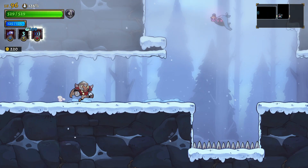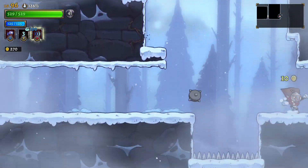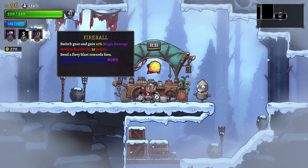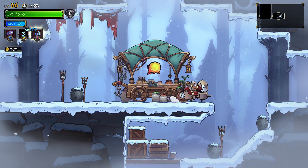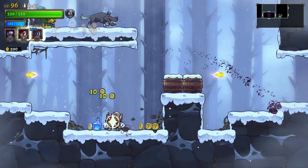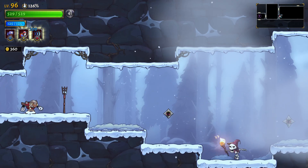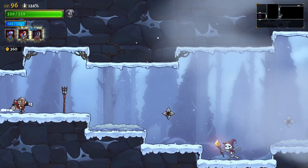Let's go fighting! What's this - Flame Ball? Switching gear: 10% magic damage reduction by 25, sends a fire blast towards foes, explodes on impact, applies burns. 25 resolve just to change the spell - I think not. Attack them through the wall - cheese is the way of the winners. Let's check the map; I think we are going correctly. I need to be close to water, right?